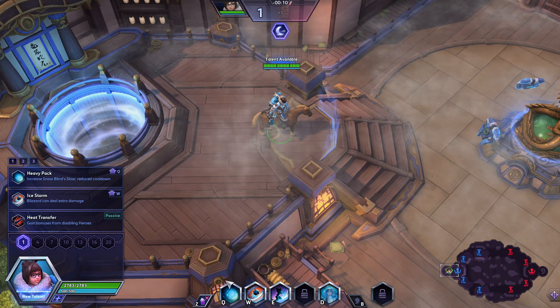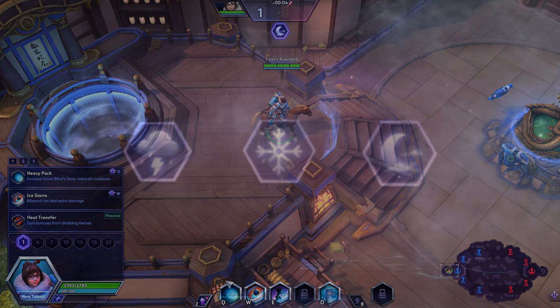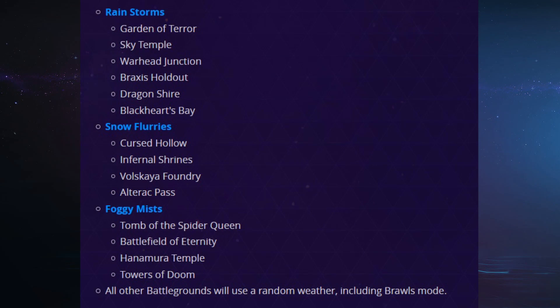These are all estimations, as we don't know the actual randomized times from Blizzard yet. Each of these give buffs in the positive — if they were debuffs, you can imagine that we all would avoid fighting. With these timings, they seem to be inactive right around the first objective on most maps. There are 12 maps in the ranked rotation, so the weather has divided our maps into groups of 4. These maps will always have that particular weather setting. The text at the bottom only references other battlegrounds like Cursed Hollow or Brawl Modes.